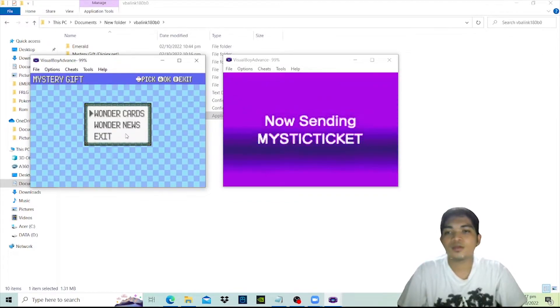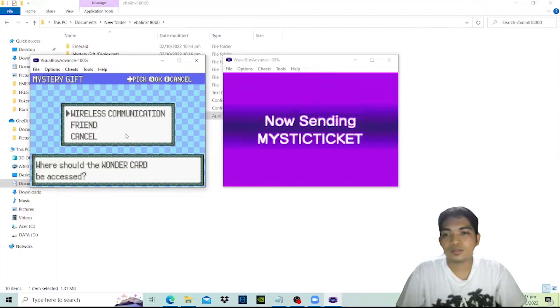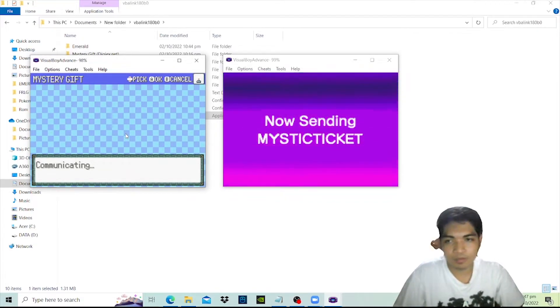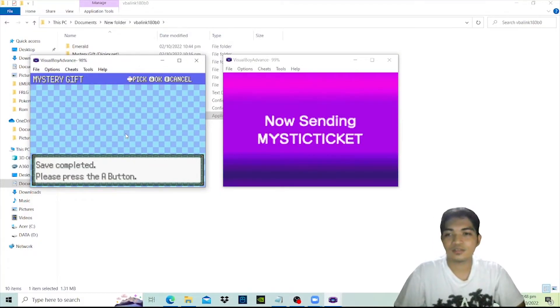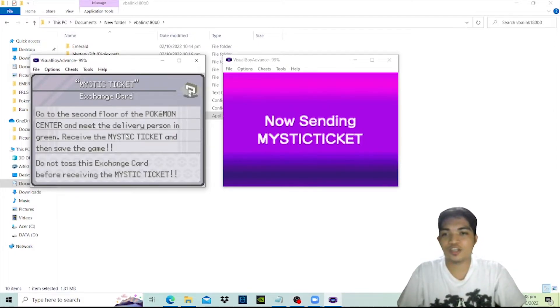Go to Mystery Gift, press A on Wonder Cards, press Wireless Communication and it will search for any distribution — and it should be successful. Communication completed and you just received a Wonder Card. Save complete, press the A button. Mystic Ticket exchange card received. Follow the process: go to the second floor of the Pokémon Center and meet the delivery person in green. Receive the mystery ticket, then save the game. Do not toss the mystery card before receiving the ticket.